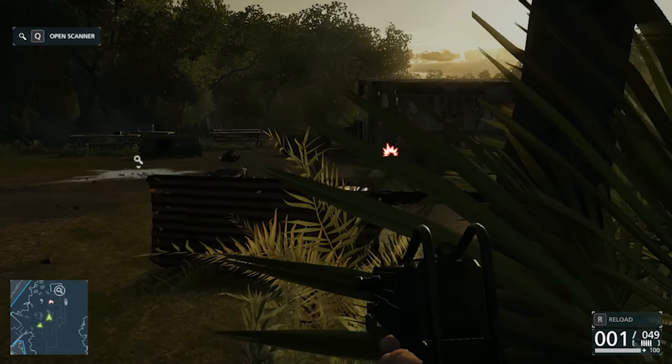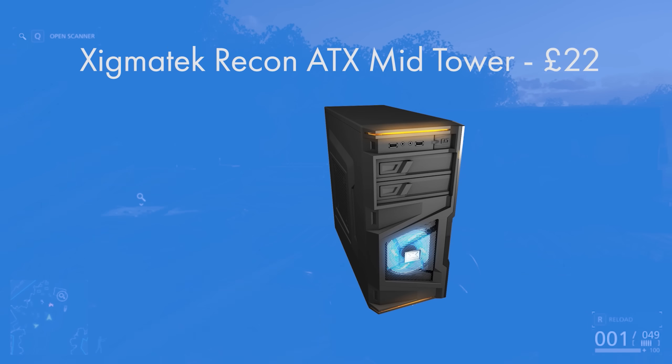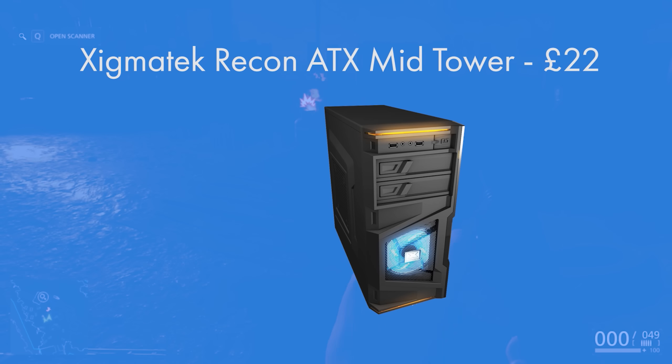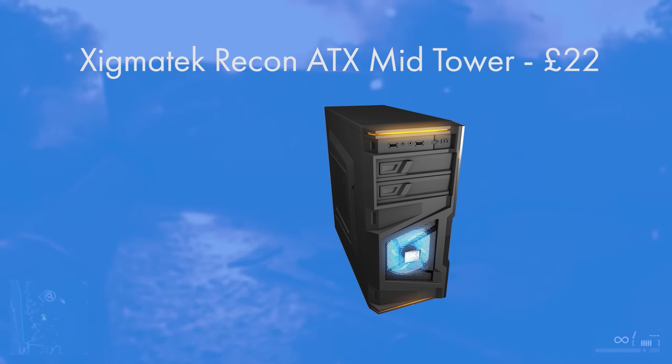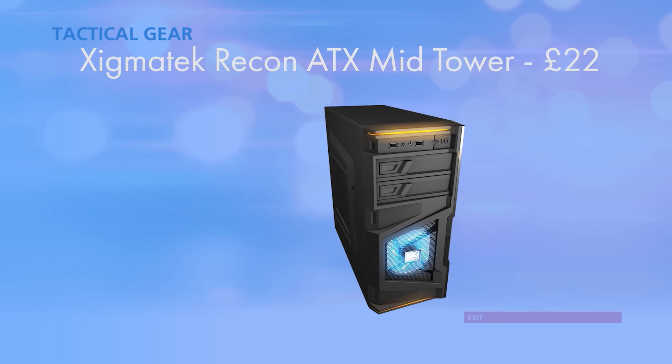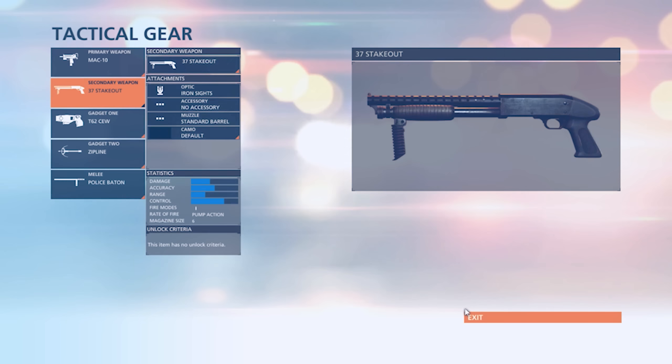For the case I went for the Exigmatec Recon — it's an ATX mid-tower case and at £22 it's extremely solid. It's got front panel USB 3 and USB 2, allowing for faster transfer speeds and higher power over the bus, but also giving support for those legacy devices that prefer USB 2, because USB 3 can be a bit picky sometimes with slightly older peripherals.